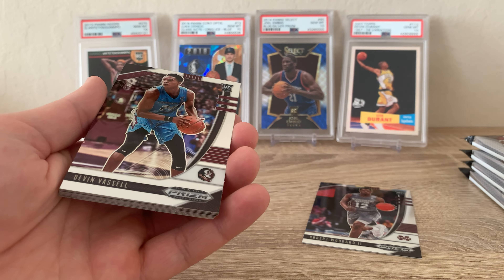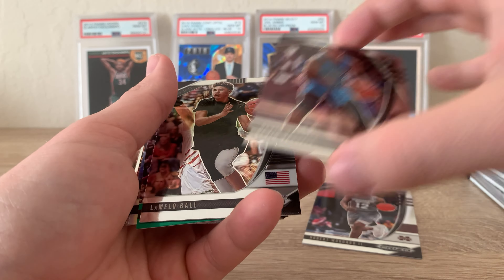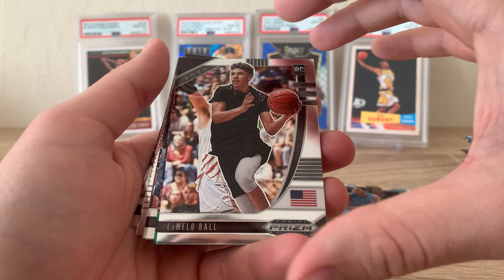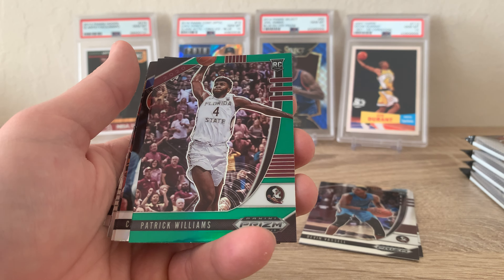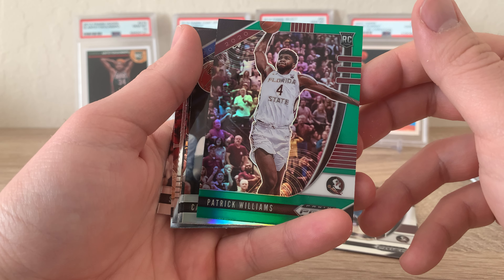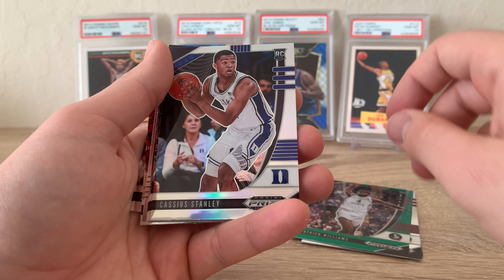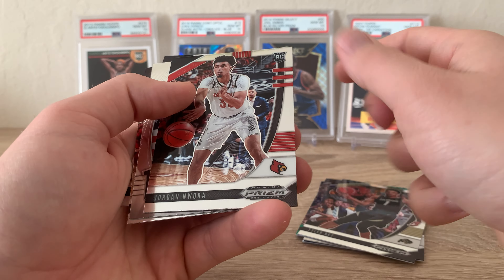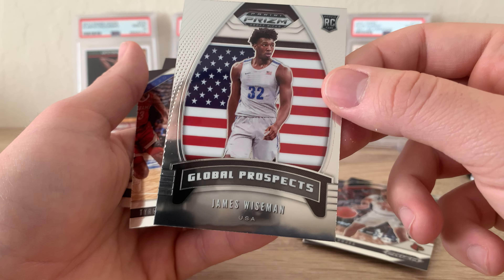Nice card all around. Who do we have next — Devin Vassell, honestly not too sure about him. And this is just the luckiest pack right now — LaMelo Ball! We got the three main guys we were looking for in the first five or so cards, so I'm already feeling really good about this product. Next we have Patrick Williams, pretty nice green parallel there. Cassius Stanley, Tyler Bay, Jordan Nwora, and look at that — a nice Global Prospects James Wiseman.